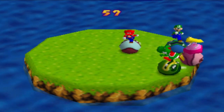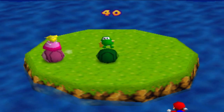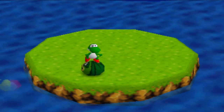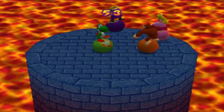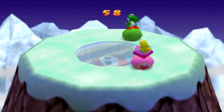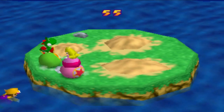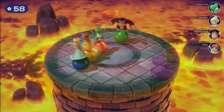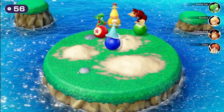Bumper Balls is a four-player minigame where the players try to push each other off an island. The last player standing is the winner. The balls all have a face design on them with the color associated with the character. In Mario Party 2, there are now three different courses: a flat platform in lava similar to Mario Party 1, an icy mountain, and an island with rocks and bumps on it. The balls now have a star design with the character's color still present. In Mario Party Superstars, the courses from Mario Party 2 were kept for this minigame.